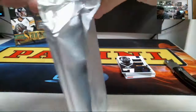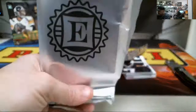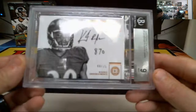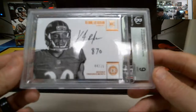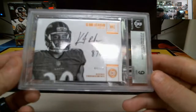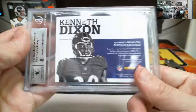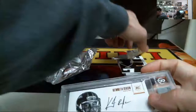And your graded card — Kenneth Dixon rookie card auto, number 44 of 75. Graded as a 9. I don't know what that 870 means for his auto, but the auto is a 10 and the card is a 9, Mint. There you go, Ryan.